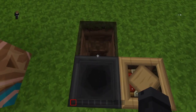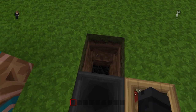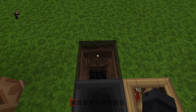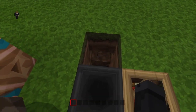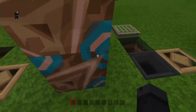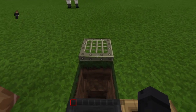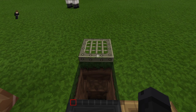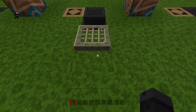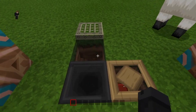The next step is to go three blocks down behind the hopper, and then take the center block out. I advise putting the trapdoor down first. You want to put your iron trapdoor facing that way — that's how you want it to look.